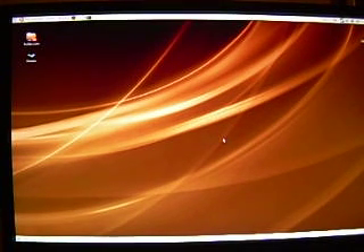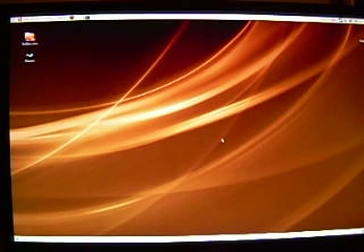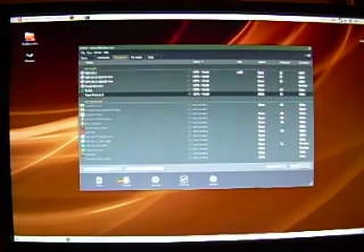This is Wayne with Fsckin with Linux, found at fsckin.com, F-S-C-K-I-N.com. This is just a short demonstration of Team Fortress 2 running under Ubuntu Linux version 7.10, called Gutsy Gibbon. We'll go ahead and load it up and I'll talk a little bit more once we've got it running.